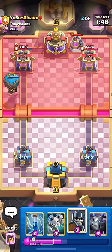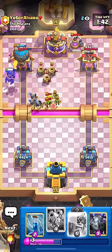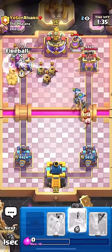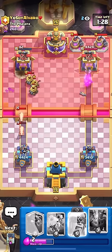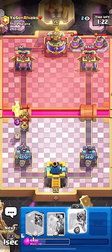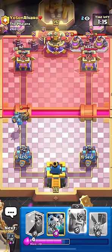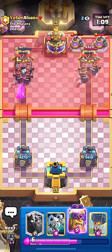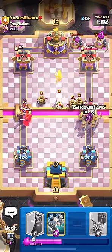We use the Guards for Zappies — he plays Zappies and now he's kind of wasting Elixir on the Guards, which is good. What's scary when playing Lava Loon is if you're trying to push and he's pressuring you. But if we go in when he's at an Elixir deficit and make simple plays like Guards, it forces him to respond anxiously — he wasted four Elixir distracting the Guards.